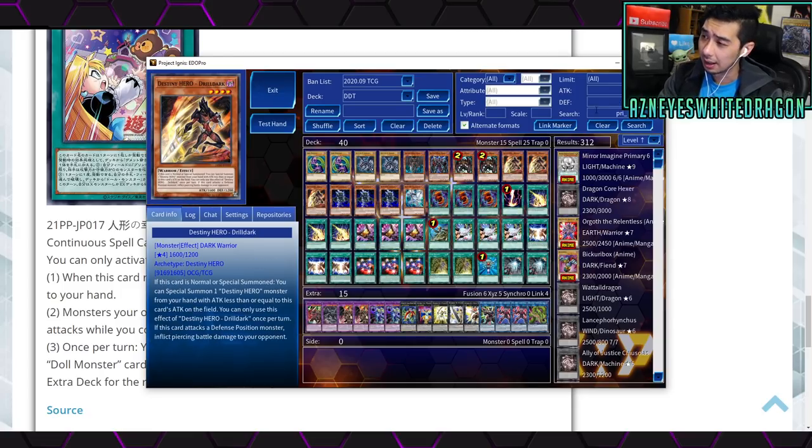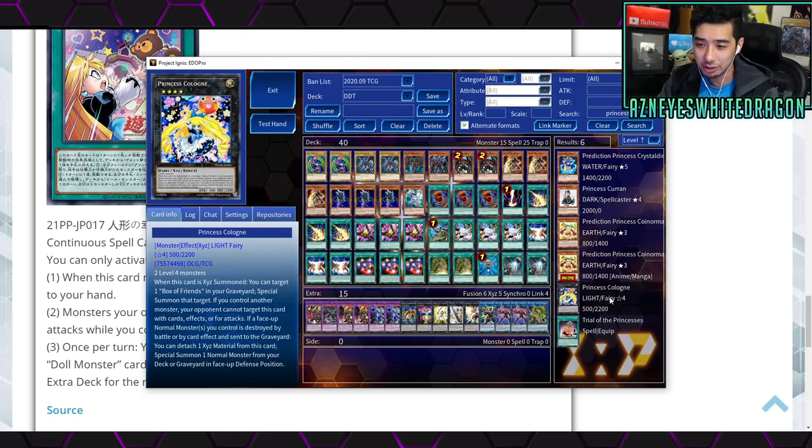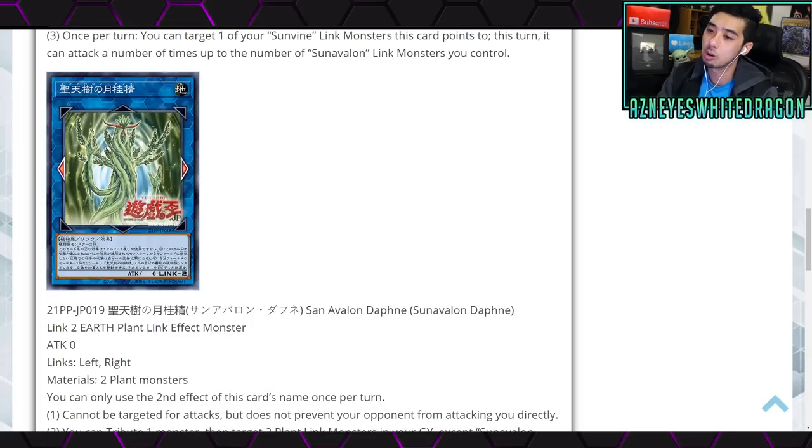Going over Princess Cologne herself since it's been so long — she's a Rank 4 Xyz using two Level 4 monsters. When she gains an Xyz material you can target a Box of Friends in the graveyard; your opponent cannot target this card with card effects or for attacks. If a face-up normal monster destroys something by battle or card effect, at the end of the turn you attach a material to summon a normal monster from your deck or graveyard in face-up defense position. Cool, but I don't see this being super OP or meta without more support.